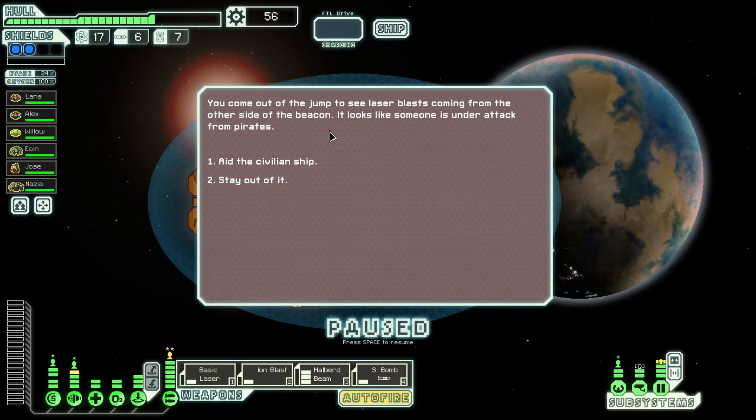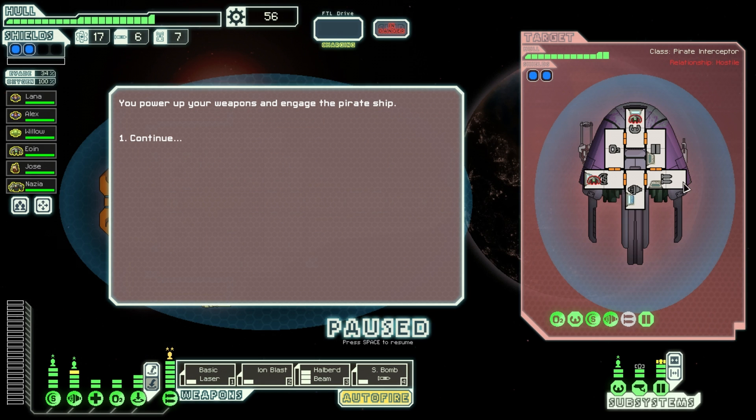What do we have here? You come out of the jump to see laser blasts coming from the other side of the beacon. It looks like someone is under attack from pirates. Aiding them means we are fighting the pirates. Let's see their layout.